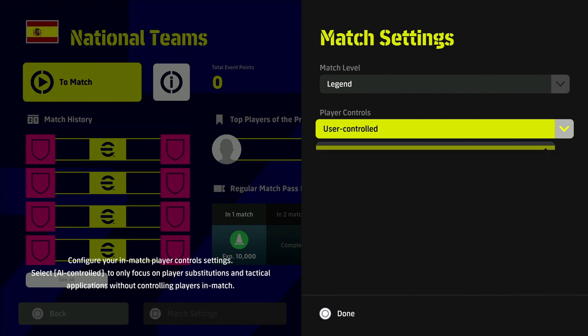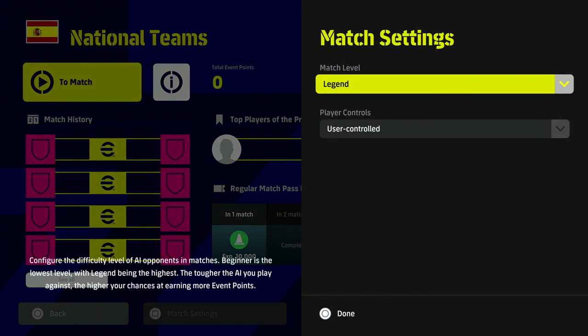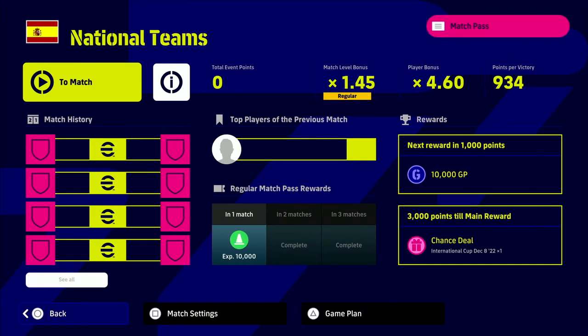If you choose user controlled, you can unlock 3,000 points more easily if you're good at the game, getting the Chance Deal in two games on legend difficulty. You can also unlock campaign goals. If you want to score a lot of goals to complete the campaign objectives, you could start on regular — you still get 1,000 points per victory, it's about three games, and you can score maybe 30 goals on that difficulty to clear a lot of the campaign. If you just want the AI to do the matches for you, you can do that too — it doesn't really matter which you choose.